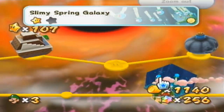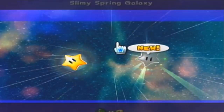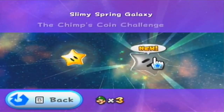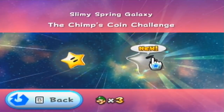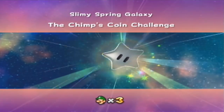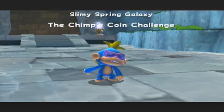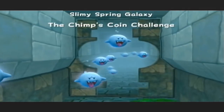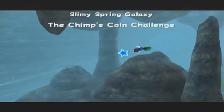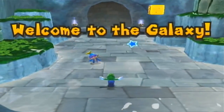I'll go ahead and use Luigi for a small bit just because we have used Mario the whole way through. Maybe for the next part of the game I could just use Luigi altogether — he does make it interesting. I'll think on it. So here we have the chimp's coin challenge. I'm guessing coins will be involved. Actually, I think I know how coins will be involved — we have all those ghosts. I have a pretty good idea how this is going to play out.